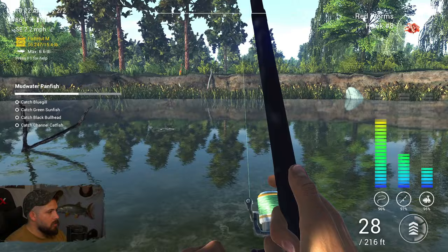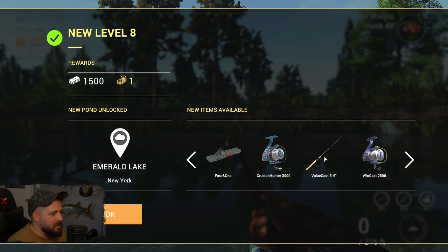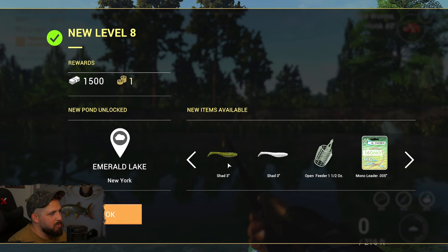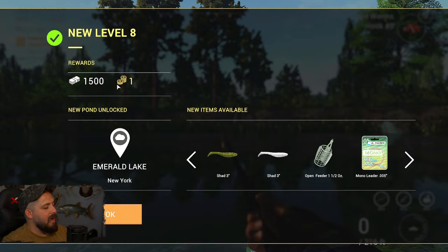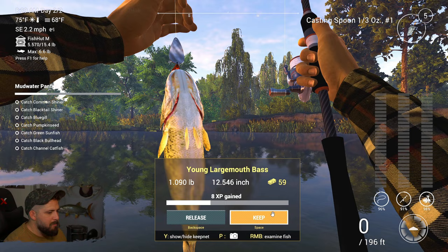Another shiner! We got level eight — top notch! At level eight we've got some cool stuff: the Fish Hut Large, some other reels. But the best part is we unlocked Emerald Lake! One bait coin and 1500 isn't too bad either, but Emerald Lake is the biggest thing. We're going to end the episode here — not going to continue on to Emerald yet. I have a spinning setup in mind: the spinning rod and reel we have right now will work for walleye. We'll throw on a narrow spoon and catch a ton of walleye.